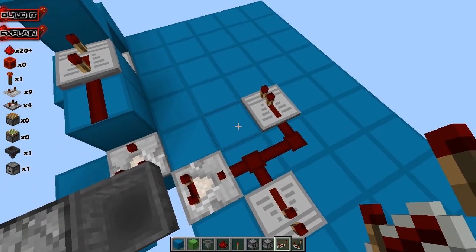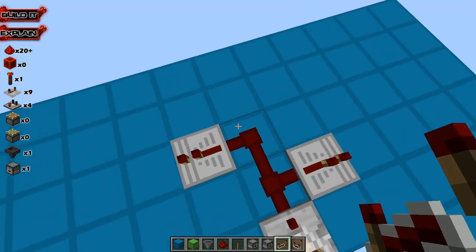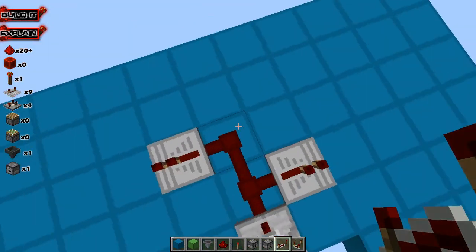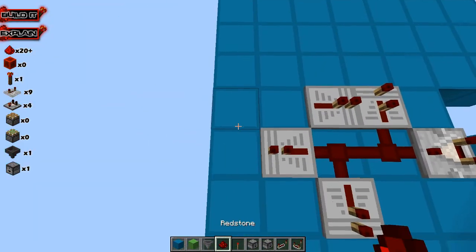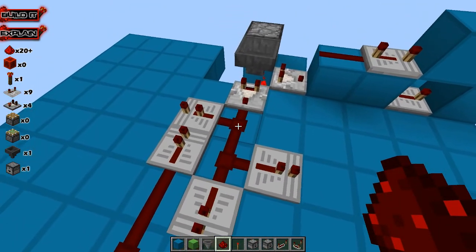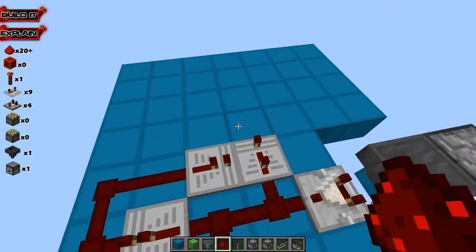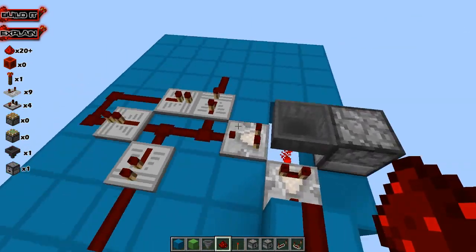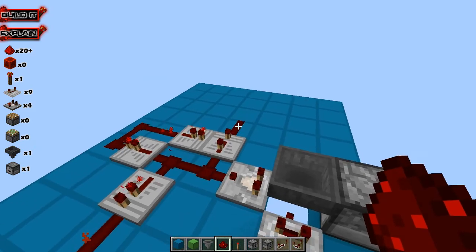One thing we have to take into consideration is when this has 2 pulses — we want to play our length of 2 — that this one doesn't get activated. So we want to put a lock on that, putting it around like so, which will place a lock on that. This needs to be 3 ticks, 1 tick, 2 tick. So when we place an item that activates 2, it's going to put a hold on that so that the signal doesn't go that way.